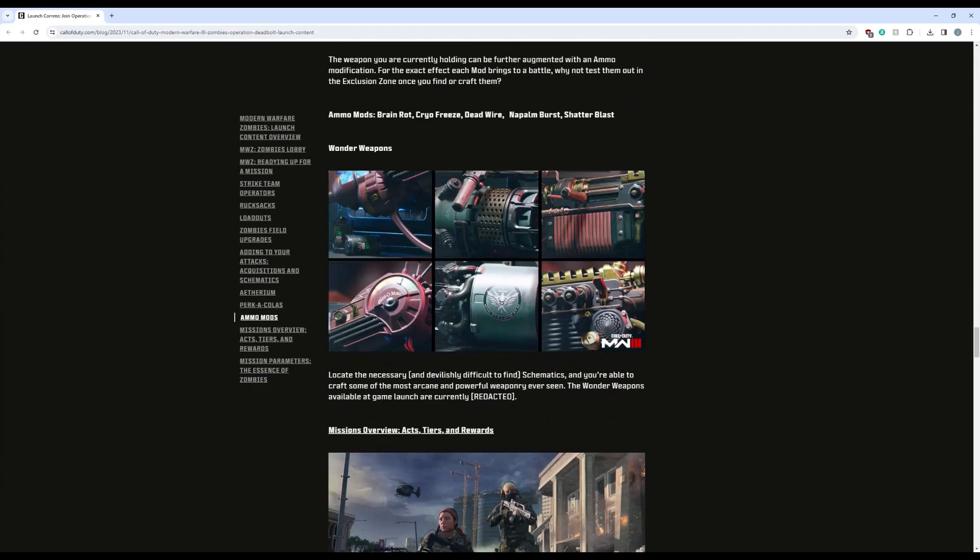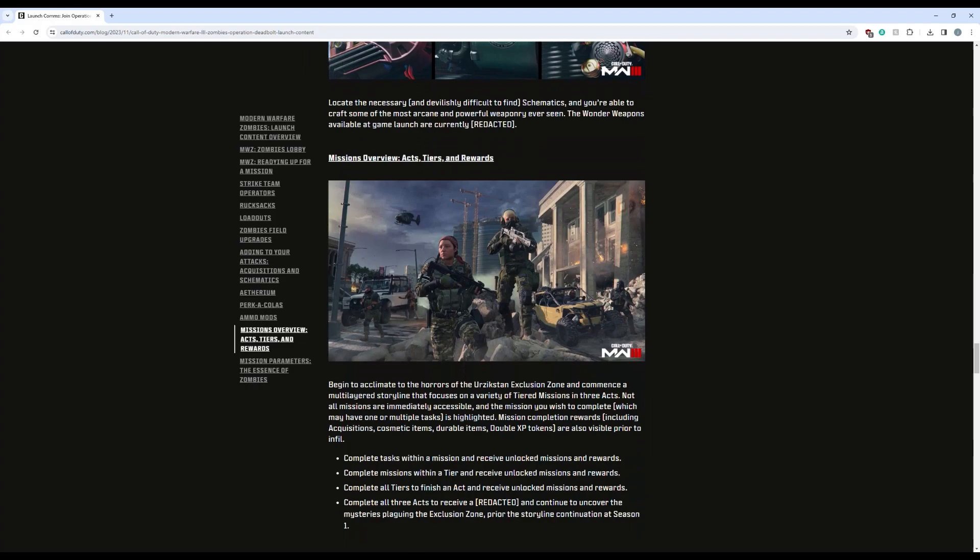Next up we have our wonder weapons: the ray gun — which I believe was called the Scorcher in the gameplay we saw — and the Wonder Waff. Locate the devilishly difficult to find schematics and you're able to craft some of the most powerful weaponry ever seen. The wonder weapons available at game launch are currently the Ray Gun, Scorcher, Wonder Waff, and one that's redacted — which honestly I think they've said before, so that's very interesting.